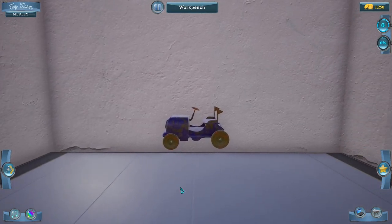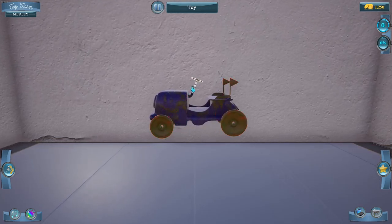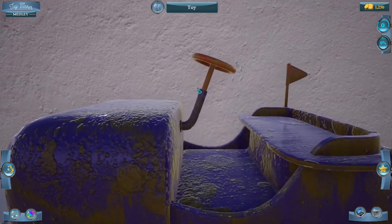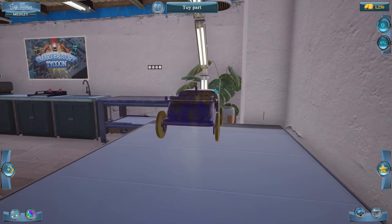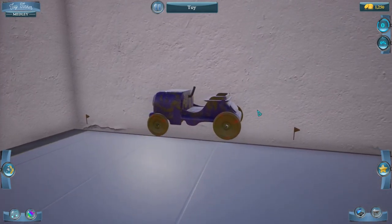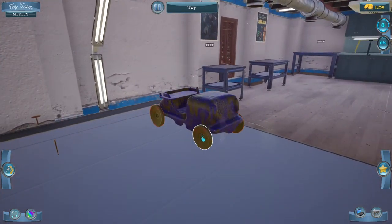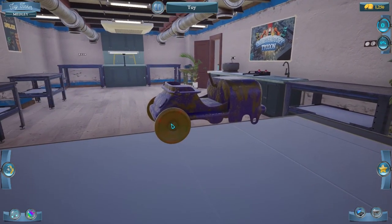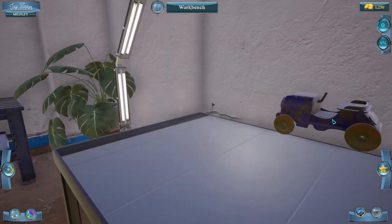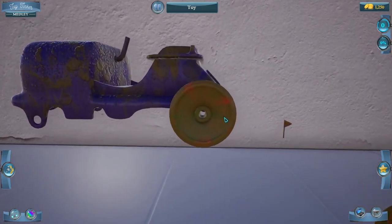Alright, so here's our tool and we're at the workbench now. We can still look around but we can't really move around. We need to zoom in on the toy, and then the items highlighted in white are ones we can do an action on. If the hand pops up, that means we actually lift up to take it apart. Let's take these flags off. I'm using my right mouse holding down to spin the toy around. These items then go over here to be repaired later. Now the wheels — we have to turn them, so I have to move my mouse wheel. Very cool.